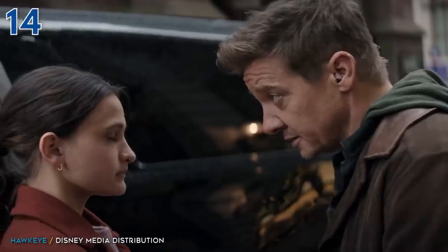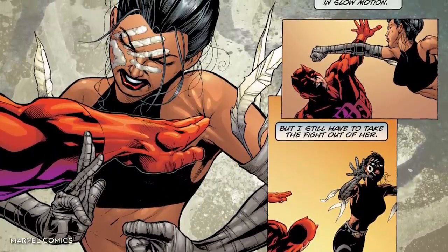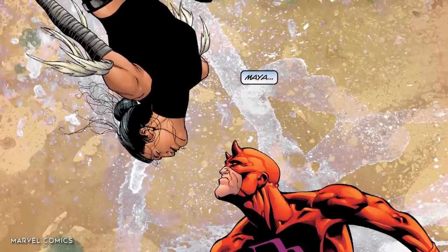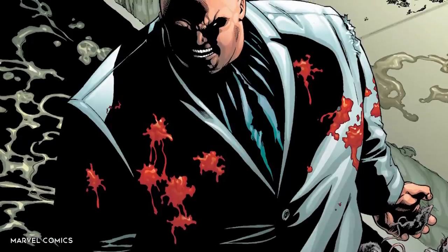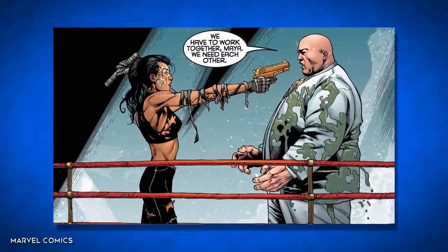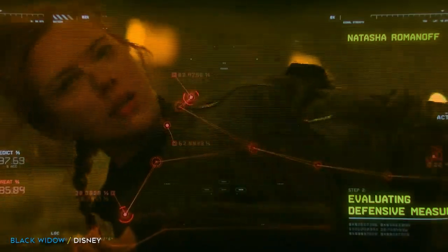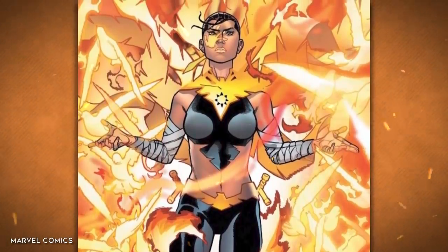The Hawkeye TV show introduces the fan-favorite superhero Echo, who was born deaf but has gone on to become an incredible superhero. Her real name is Maya Lopez, and although it's unclear exactly what her backstory will be in the MCU, she has a fascinating history. Originally, she's a Native American from the Cheyenne Nation, and her father secretly worked as an enforcer for Kingpin. Her ability to copy motion she sees fairly well — hence the name Echo — made her the last person you'd want to meet in a dark alley.